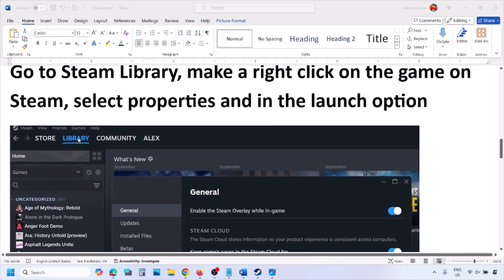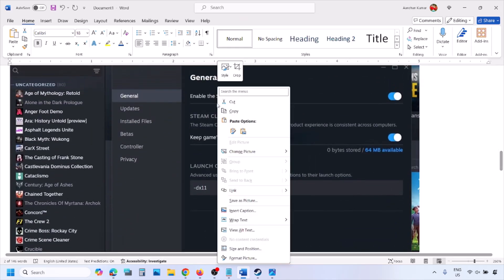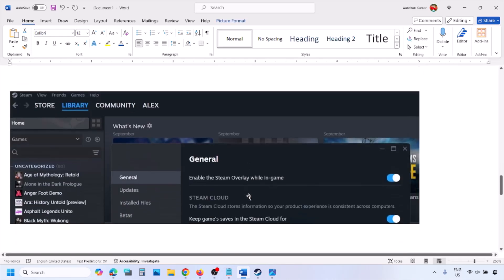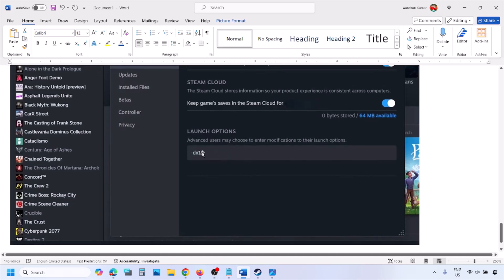The next step is to try DX11 or DX12 launch options. Go to your Steam library, right-click on your game, select Properties, and in the launch options type '-dx11' and launch the game to check. If that does not work, try '-d3d11', and if still not working, try '-dx12', then launch the game and check.